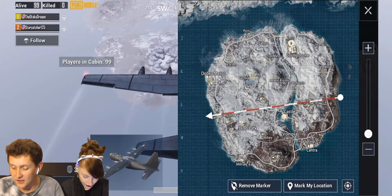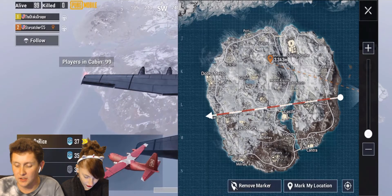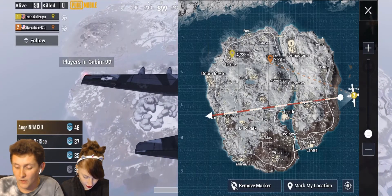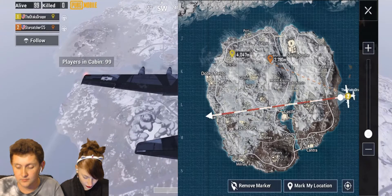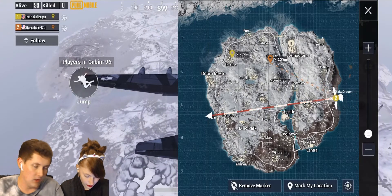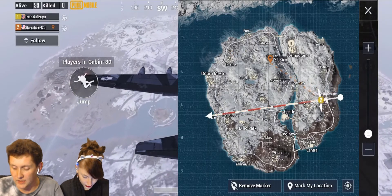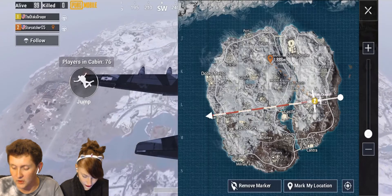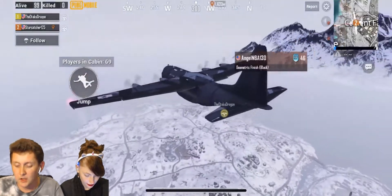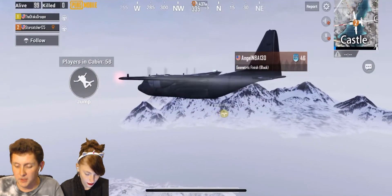Where do we want to go — do we want to go up here to the coal mine? This looks about the same size. I don't think we can make it that far because the furthest you can drop is like 1,400 to 1,500. When it hits 1,400 I'm going to hit the top.